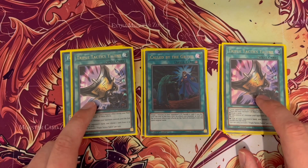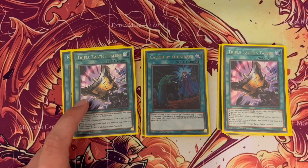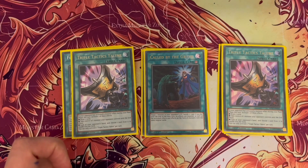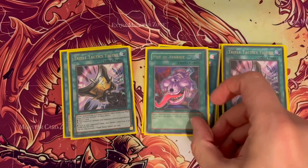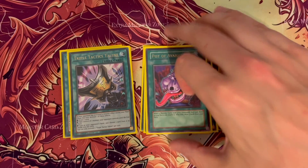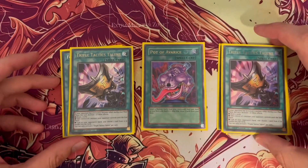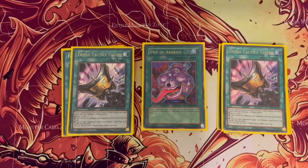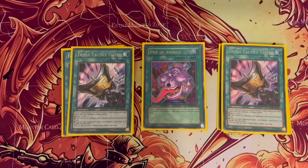Most of the cards here I run as two max because with the likes of Frost, Ki-Sikil, and Evil Twin Ki-Sikil drawing cards, I find two is a better fit. I still run one Pot of Avarice — it's been an option to cut, but it allows you to recycle your Evil Twin cards, your twins, or your hand traps back into your deck and draw two cards.